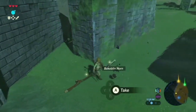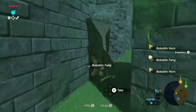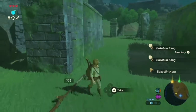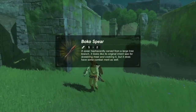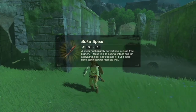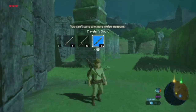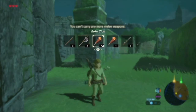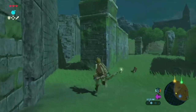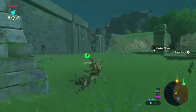Let's pick this up. Let's pick up the monster cords first, and then we'll pick up the bokoblin spear! We'll drop one of those bokoblin clubs. I do want a little variety of weapons I choose to combat with.